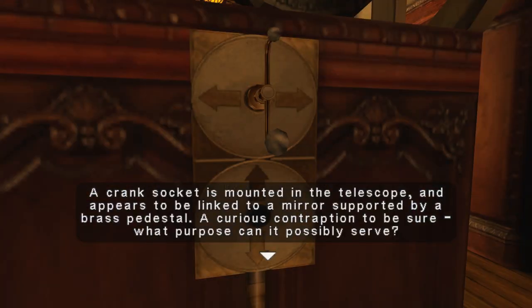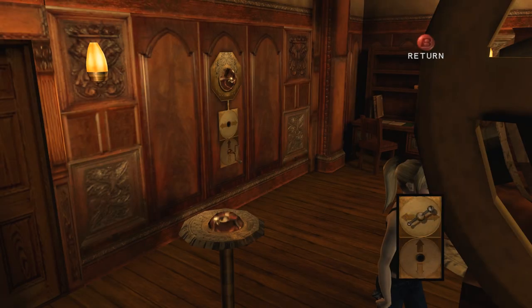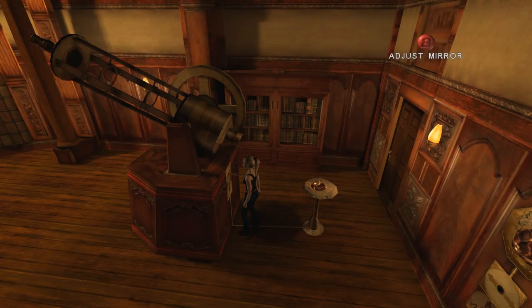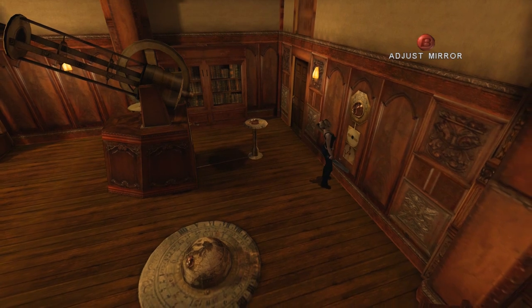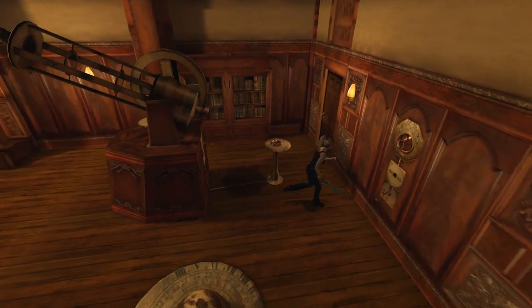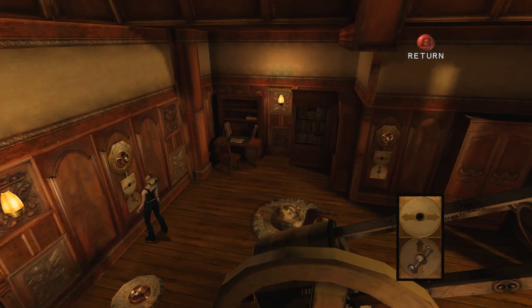A crank socket is mounted in the telescope and appears to be linked to a mirror supported by a brass pedestal. A curious contraption to be sure — what purpose can it possibly serve? Well, there are arrows on it. Should Alex adjust the mirror? Sure. It doesn't really matter if I can't adjust the other one, I think. This one's also missing. So this one can go up and down, but not left and right.